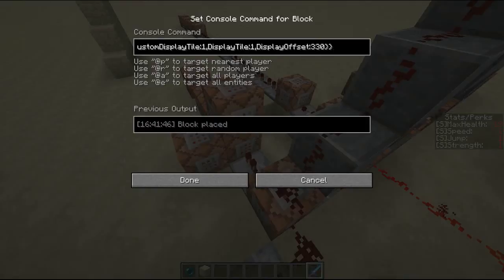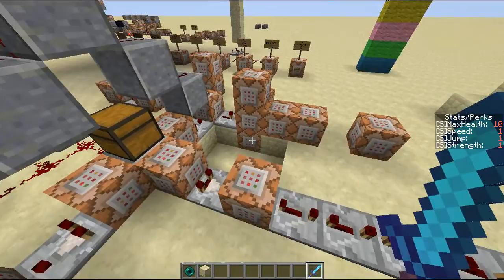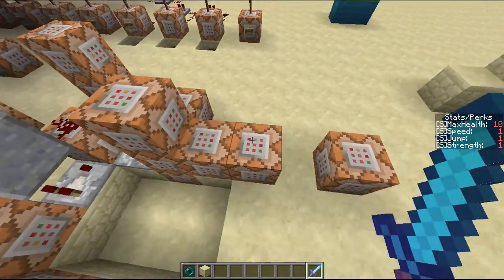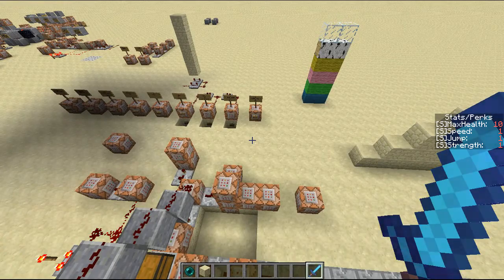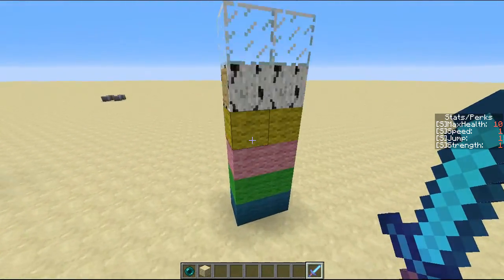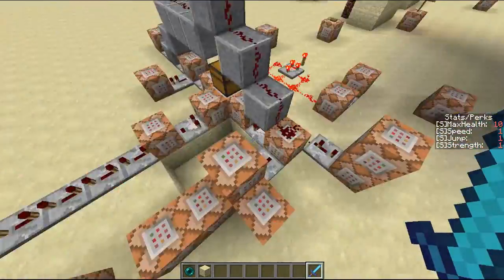After this, these six command blocks are responsible for setting the blocks beneath me to what they need to be — so the spawner and all that.